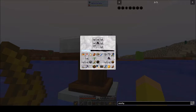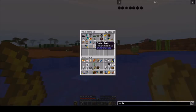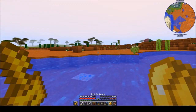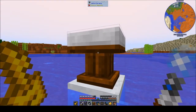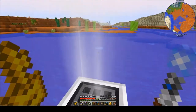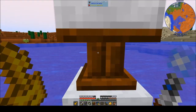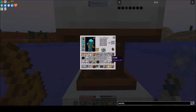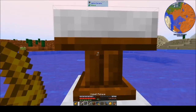Coal surrounded by marble, and there we go. Now we need to pull out our wand. There happens to be enough use in this thing to do it during the day, but that's the wrong wand. Okay, that was the right wand. That gave us a whole stack, which we're going to need eventually.